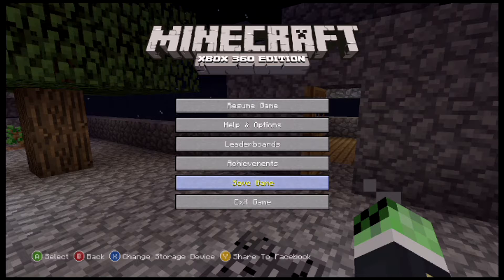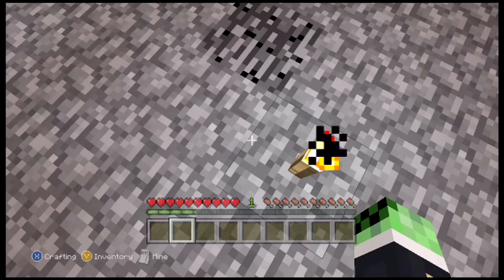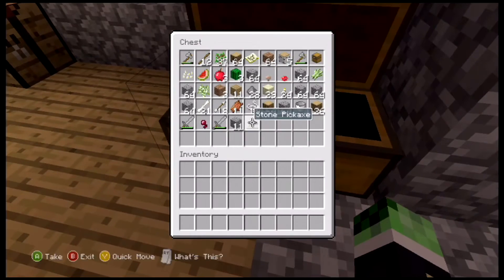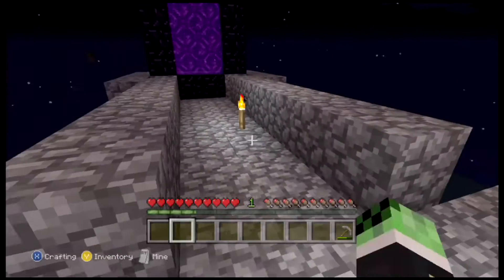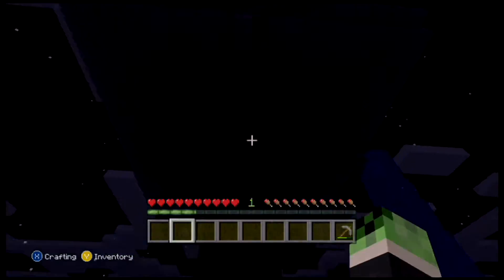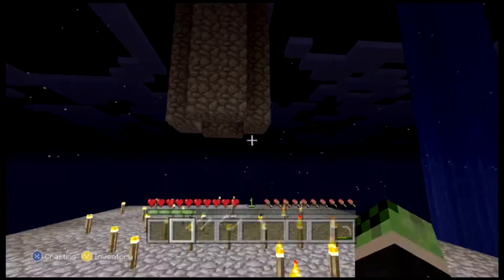Hey, what's up guys, episode 4 of my Skyblock series. So last time I failed to do a correct mob spawner and I lost a bucket. I know this is cheating but I went into creative mode and got another one - that's the only thing I did, I swear. I also built the rest of what the creeper blew up, but it was still too small - they still wouldn't die. So I decided to make it gigantically huge so they would definitely die, and as you can see it is working.